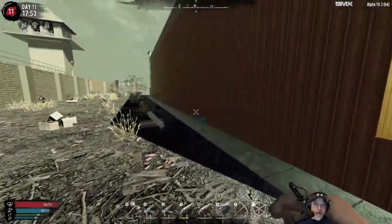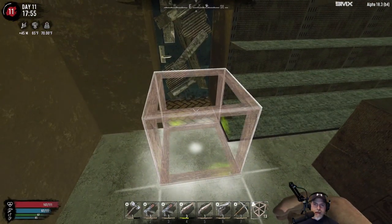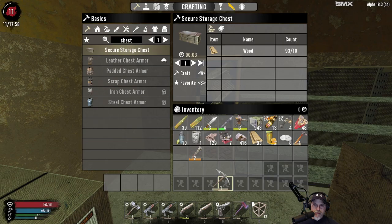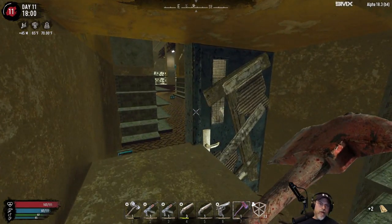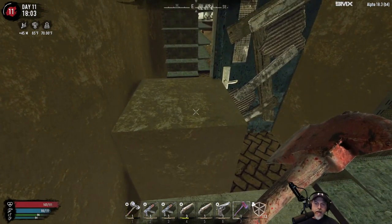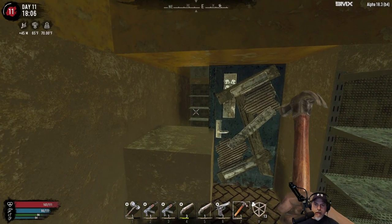How much wood do I have? 93. If I have time I'd like to get a little more wood before we're finished with this adventure. Zombies are going to try to come through here. I don't think we need the stone axe anymore because we've got a hammer for repairs and an axe and a pick for the other stuff.